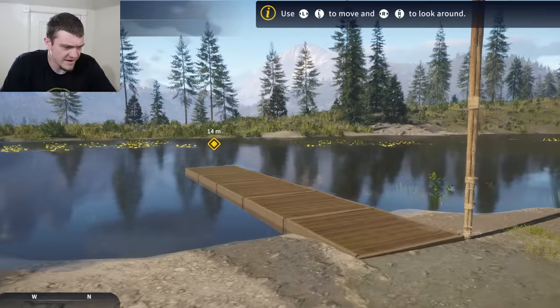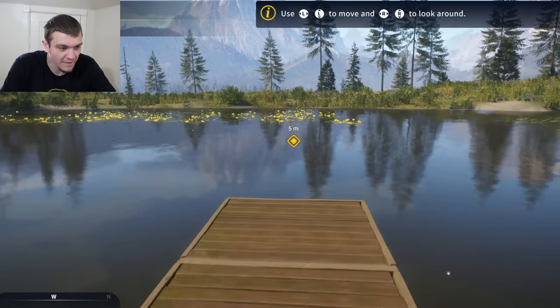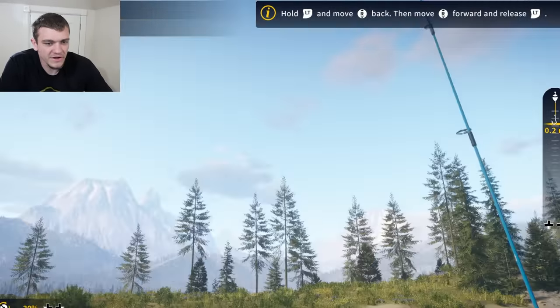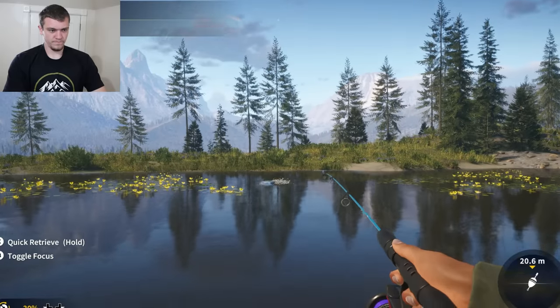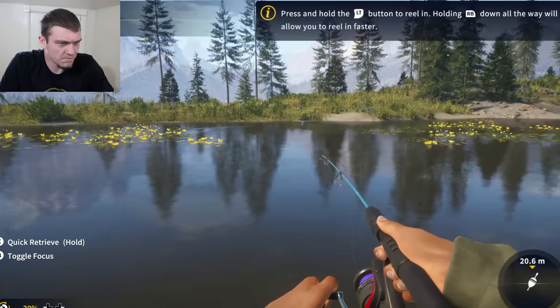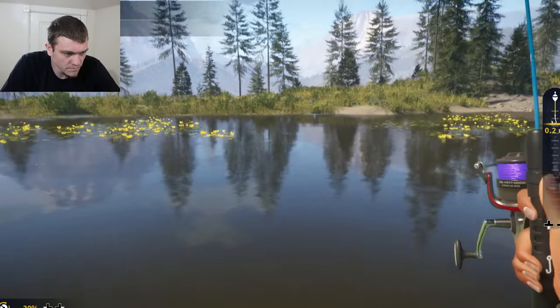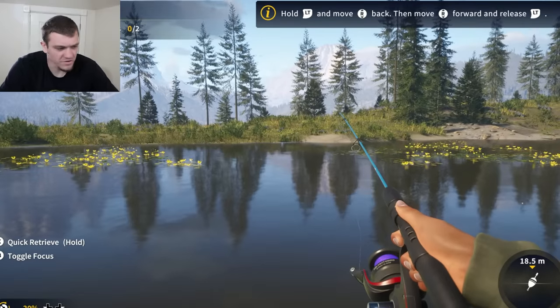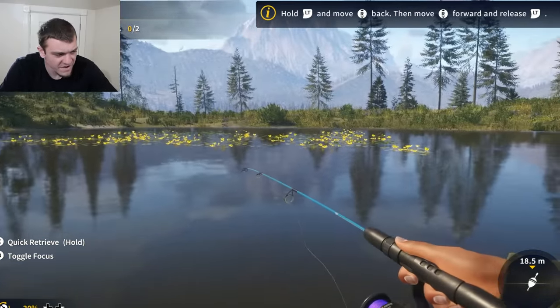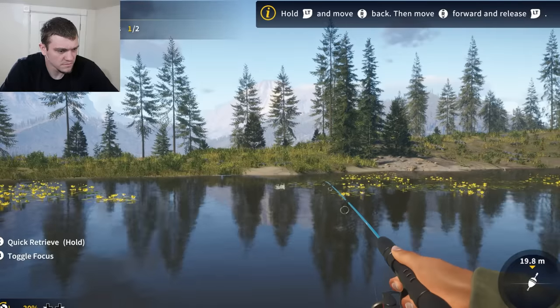Looks like first things first, we're heading over to this little dock. Press Y to equip the rod. Let's start off with a simple cast - keep those shoulders and hips square. I'm using a bobber so I don't really want to reel it in. Feels fantastic! Hey, first little cast - something live, nothing heavy. Go ahead and reel that thing back and we'll get another cast in.